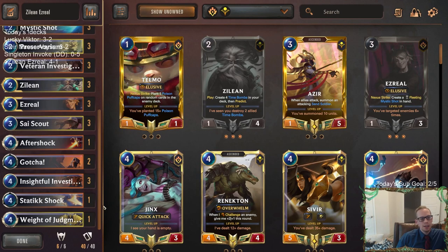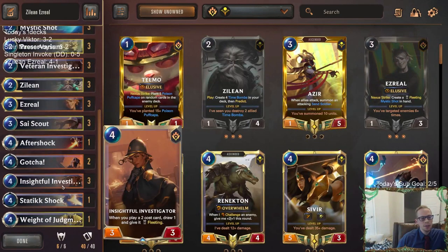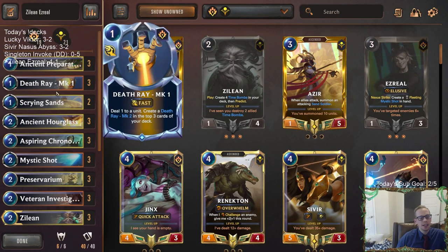But besides that, I think there's a lot of really good stuff in here. We were drawing tons of cards and playing all sorts of stuff, and I didn't really do Insightful Investigator things — we didn't even have to. We still had so much card advantage with leveled up Zilean and all the Predicts. I loved having Death Ray in here — I thought that was just a wonderful inclusion.